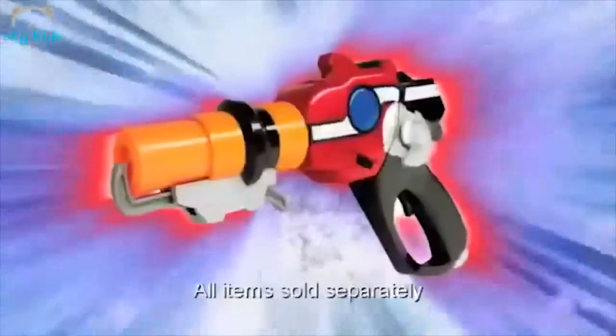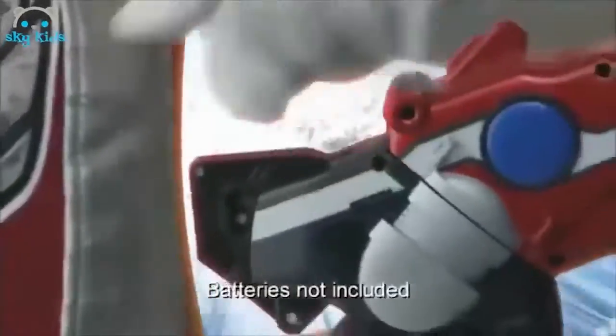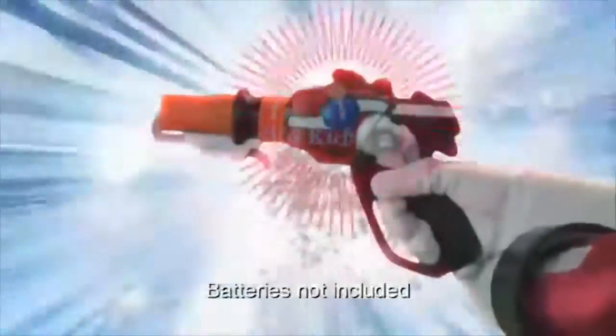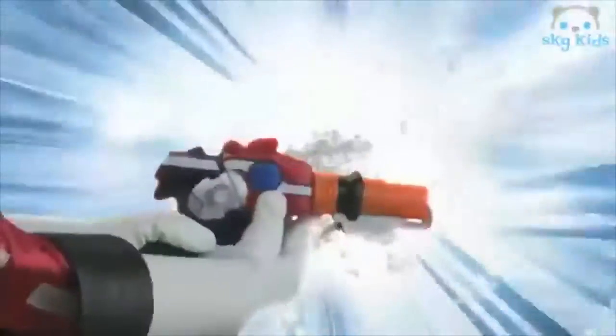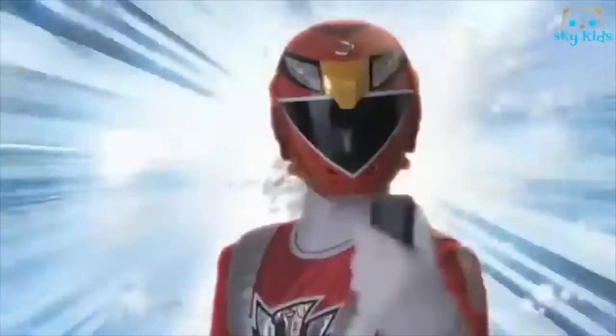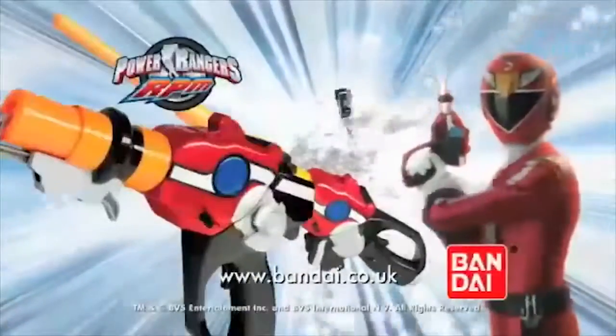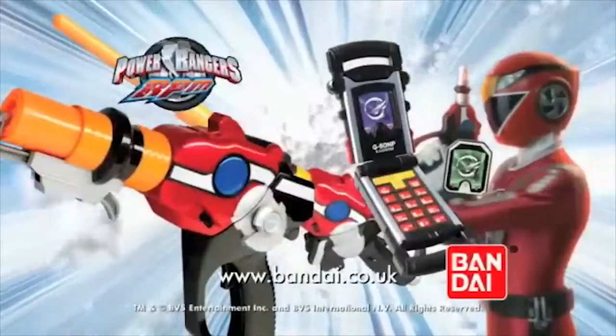Under attack — we need weapons. No problem. Activate the RPM Nitro Blaster, an awesome weapon of immense power. Use the collectible engine cell keys to unleash alien-destroying terrifying sounds. Morph into sword mode for more power and clone the dark action. Flip the RPM Cell Shift Morpher for awesome sounds that switch evil off for good. Let's go, Rangers! The Amazing Nitro Blaster and Cell Shift Morpher, only from Bandai.